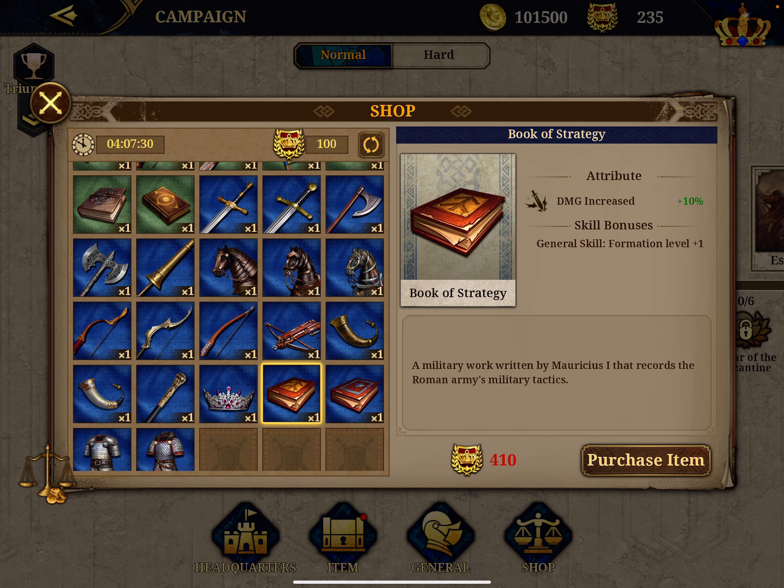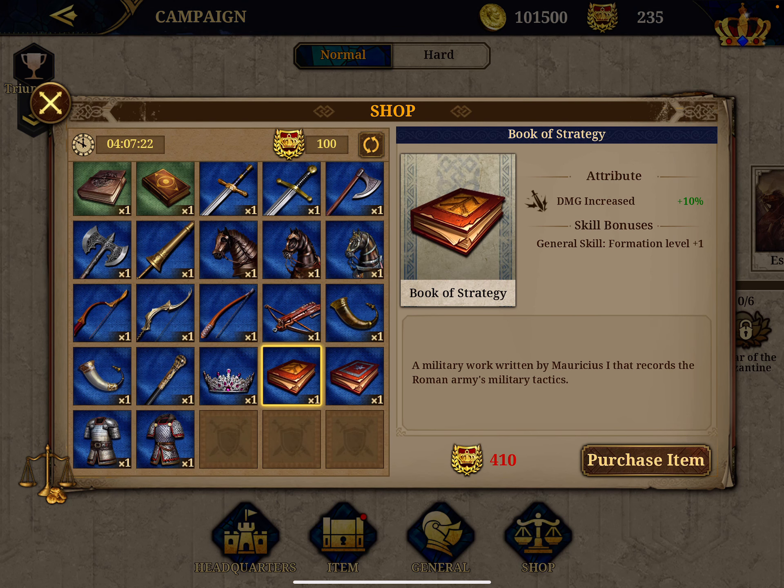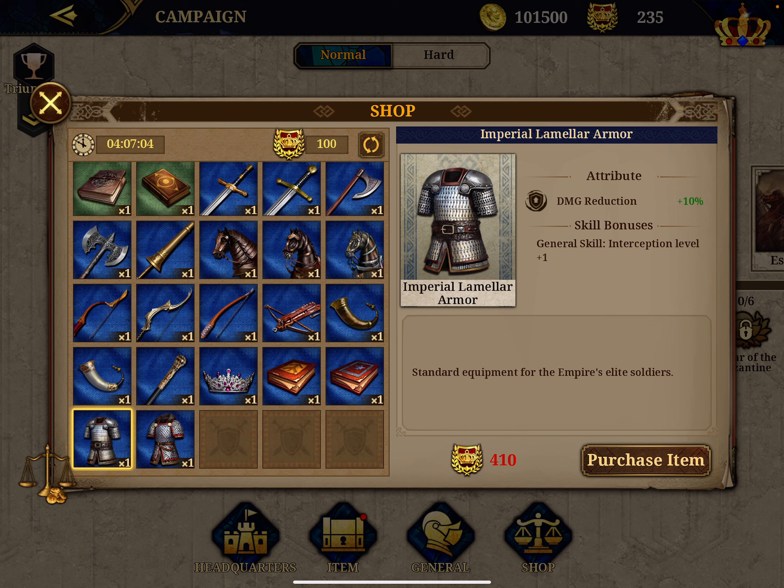You also get the book of strategy that gives you 10 percent more damage — quite expensive at 400 medals — plus a general skill. And the book of tactics is plus 15 damage for 800 medals, quite good to have. Then there are defensive items: minus defense plus 10 defense and plus 15 defense. Honestly I would never buy items that boost defense — I always buy items that boost attack. I don't recommend these armor items — look at the price, 860, it's a lot.